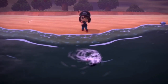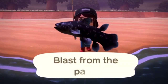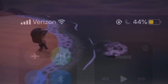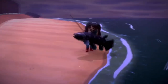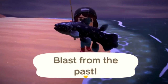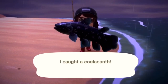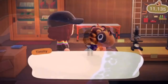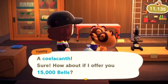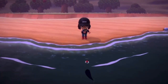Another tip: run around your beaches scaring away fish you don't want. If you're targeting certain fish sizes, you can scare away the ones you don't want based on shadow size. There are only so many fish that can spawn at one time, so scaring away low-value fish makes room for more valuable ones to appear.